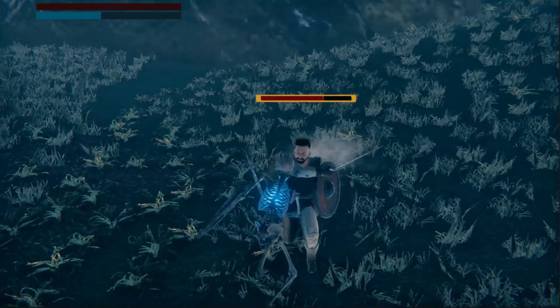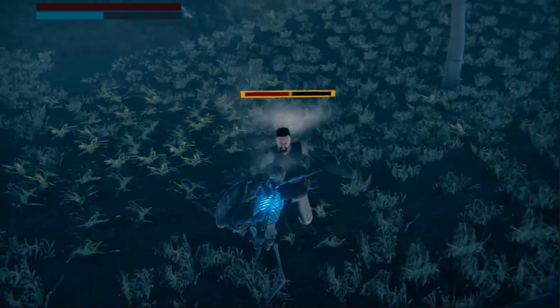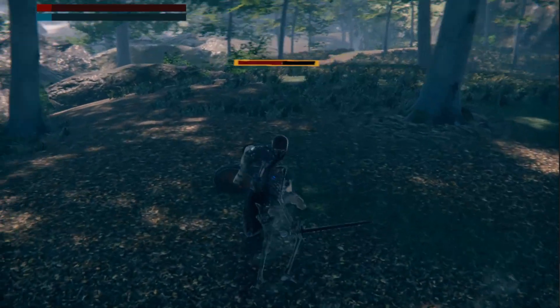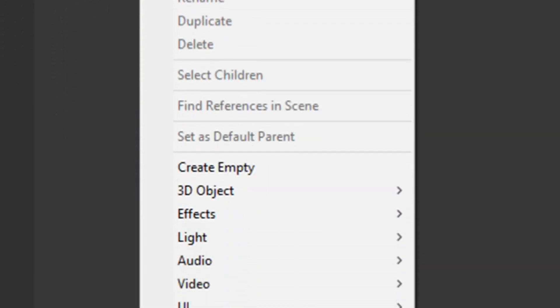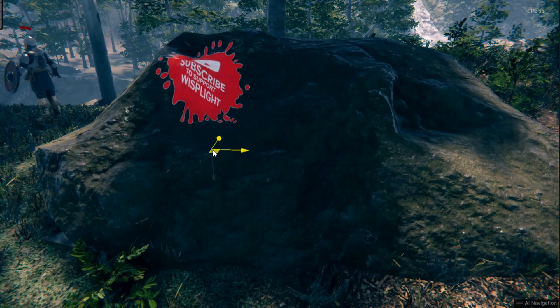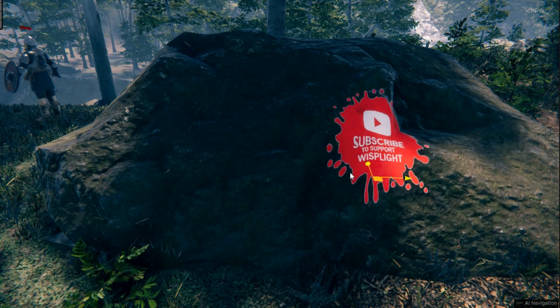With this new feature added, we can now visually feel our hits connecting with the enemy. Now, off to the next feature — blood and gore. For this feature, we'll be using decal projection. For those of you who are still new to game dev, decal projection is a game object in Unity that lets you project images to surfaces, just like this.